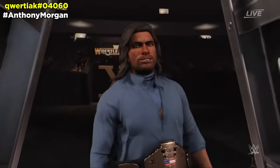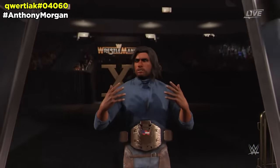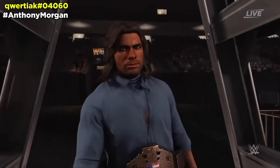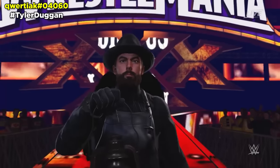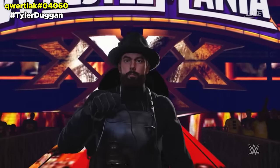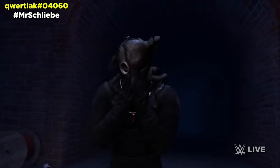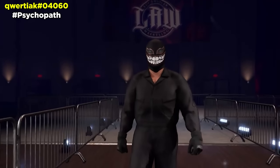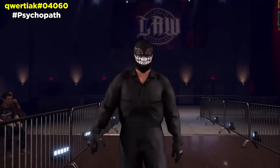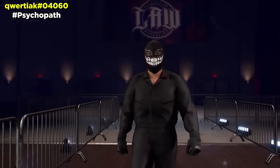The next creator-wrestler comes with the song called Motorcycle. It also comes with the Shawn Michaels ladder entrance as a solo champion entrance. The next creator-wrestler comes with the song House Fire, as well as the Hidden White Family entrance. The next creator-wrestler comes with the song Chemical by Post Malone — this one here only comes with the song. The next creator-wrestler comes with the song Laugh It Off by Post Malone — this creator-wrestler only comes with that song and nothing else, so download it if you want the song.